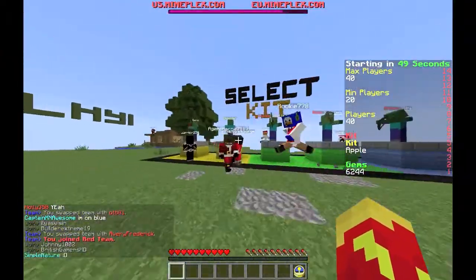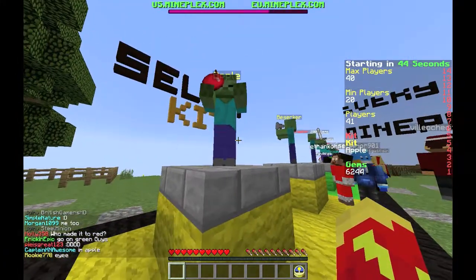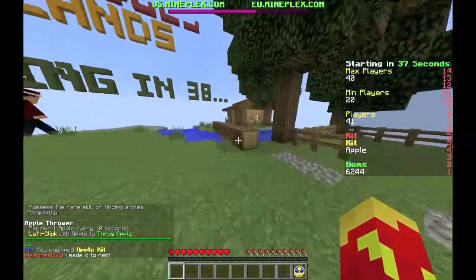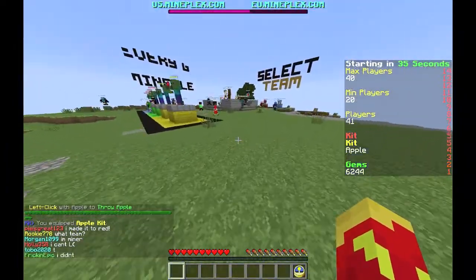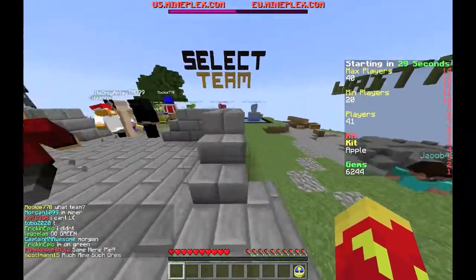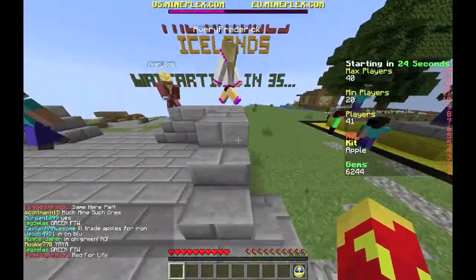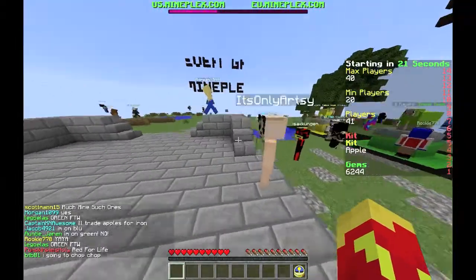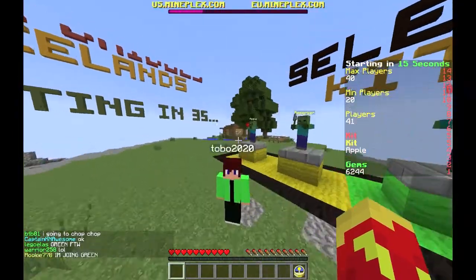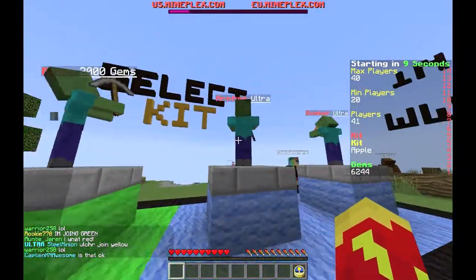There are also kits — two free kits: Apple and Berserker. I don't recommend Berserker because all it does is give you a free axe at the start, and axes do one less damage than a sword, so the plus one damage just brings it equal to a sword, making it a waste of extra iron or diamond. I'd pick Apple, which gives you an apple every 10 minutes, because food is one of the top priorities here. There are also Brawler, Miner, Archer, and Bomber kits, which you can buy with gems or with an Ultra donor rank.